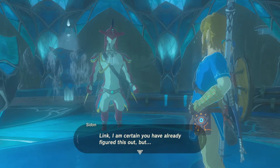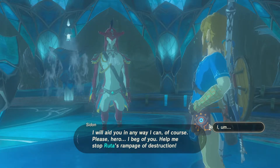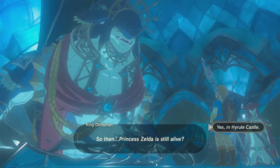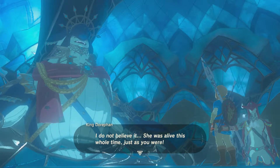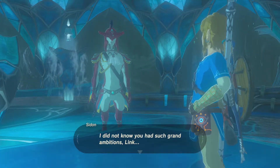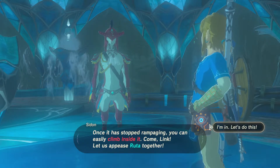This guy's such a dork. Link, I'm certain you have already figured this out, but we need you to use shock arrows to get those orbs working properly again. I will aid you in any way I can. Please, hero, I beg of you — help me stop Ruta's rampage. Princess Zelda herself instructed you to board the Divine Beast and appease it from within? So then, Princess Zelda is still alive? Yes — Hyrule Castle. If we can regain control of the Divine Beast, it may yet prove useful in sealing Calamity Ganon once and for all. I did not know you had such grand ambitions, Link — wondrous. I shall help too. Once it has stopped rampaging, you can easily climb inside. Come, Link — let us appease Ruta together.